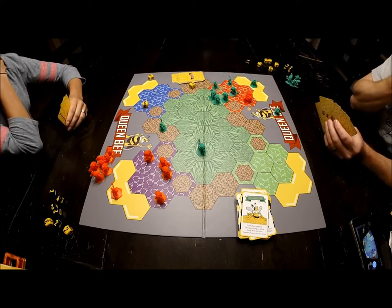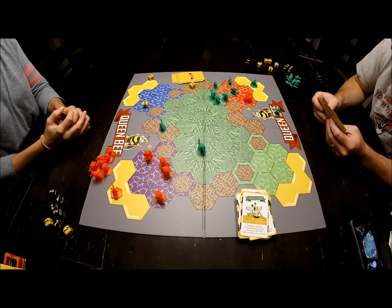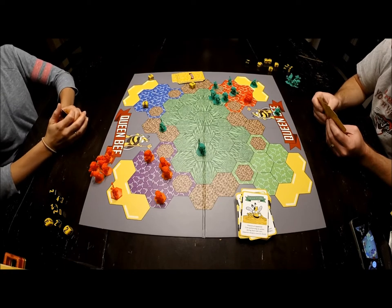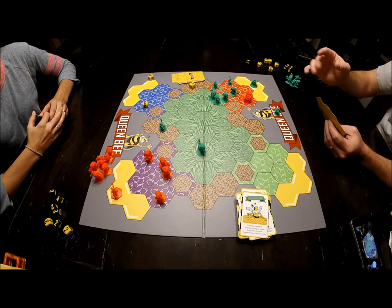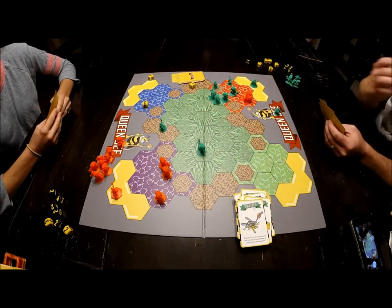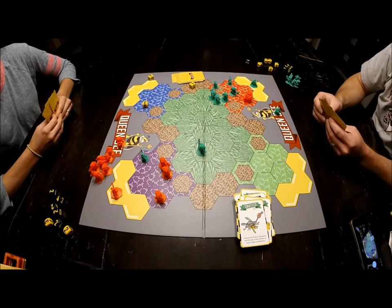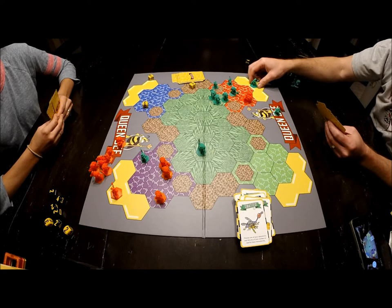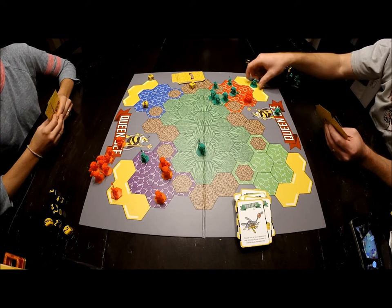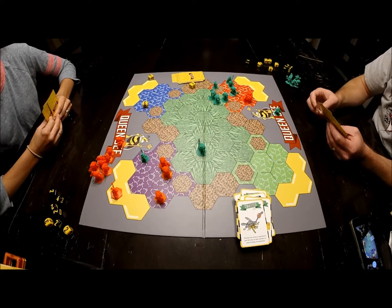I get a card for my turn. I swat a bee in the way, then move one, two, three — just in case things go wrong — and attack the queen. We're attacking the queen.